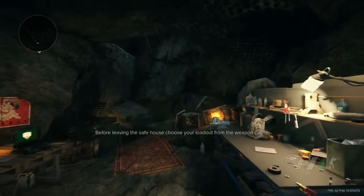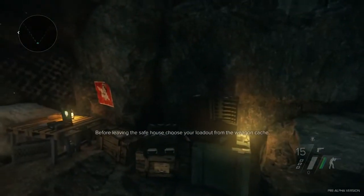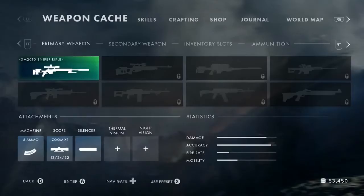When you unlock safe houses, you can fast travel from one to another. This isn't teleportation — time does pass. But the conceit is that in an open world, we know you can safely move from one safe house to the next. So here we are in the other safe house.